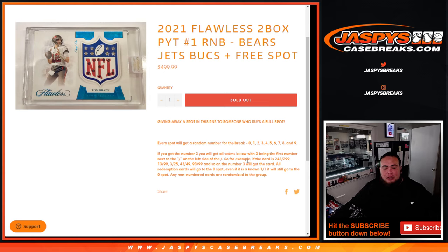So for example, we pull a Tom Brady or a Zach Wilson or a Justin Fields — anything from those three teams — and it's serial number 243 out of 299, for example, that's going to be yours. Another example would be 13 out of 99, 3 out of 25, 43 out of 49, etc. So as long as three is the first number on the left side, it'll go to you.